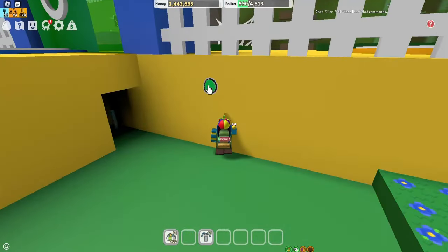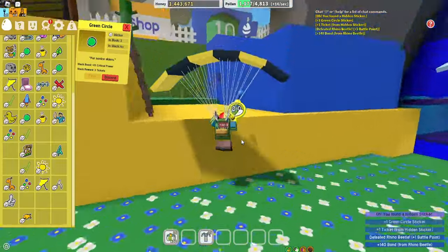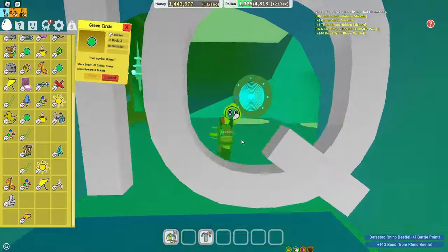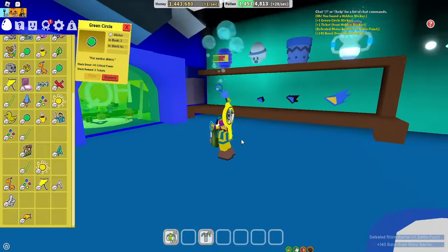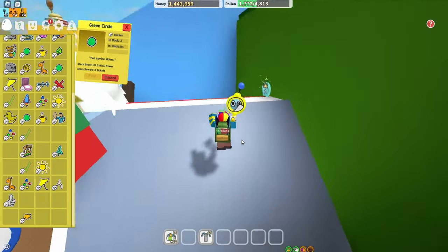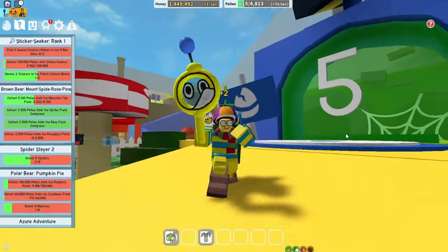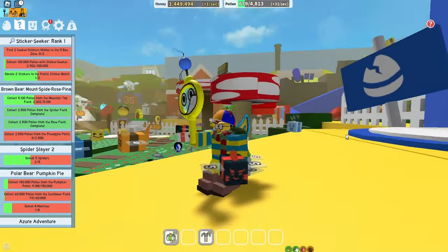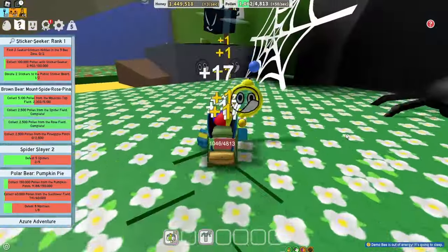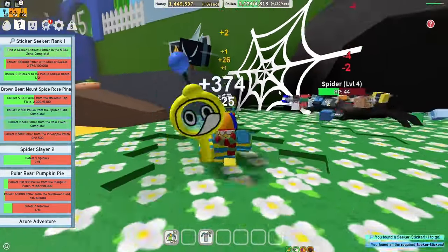Let's go and find ourselves some stickers. There is a sticker, but that's not what we need - we need one that looks like this. Let's have a look inside the headquarters if we can find any stickers in there. It said to find two stickers in the 5B zone - okay, here it is. This is actually the 5B area, not the 5B zone - I don't know what I was thinking.